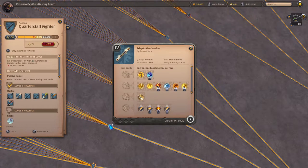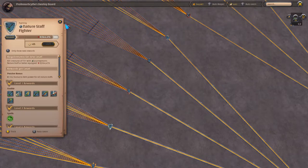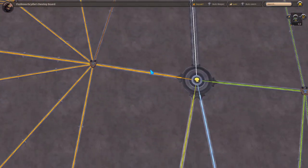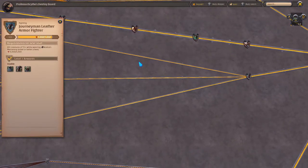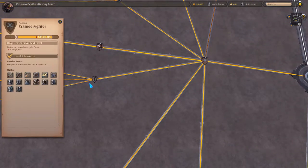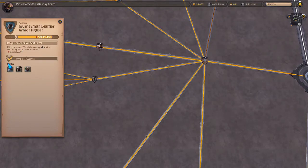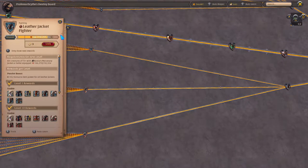Also pay attention to whether it's a one-handed or two-handed weapon — always look at the slot. If it says two-handed, you can't use an offhand. If it says main hand, that means you have the option to put an offhand on. We go back down to the gold coin and rock our way down to journeyman leather armor fighter. All you really have to remember is you need to use the novice version first to level up the journeyman, and then use the journeyman pieces to level up to the adept — that's when you get to pick whichever armor pieces you want for your build.